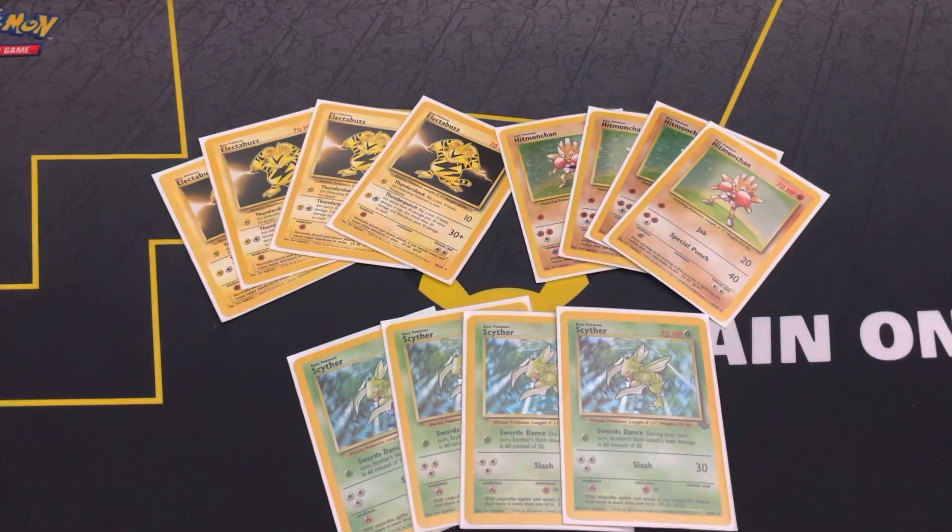It can also knock out things like Clefable, Wigglytuff, and Chansey as well. Scyther is good mainly because it's a decent attacker with Slash — it can be powered with Double Colorless Energy — but it's also a way to retreat freely. After a knockout, you just send it up and can either keep it there and attack, or retreat easily into either Electabuzz or Hitmonchan.